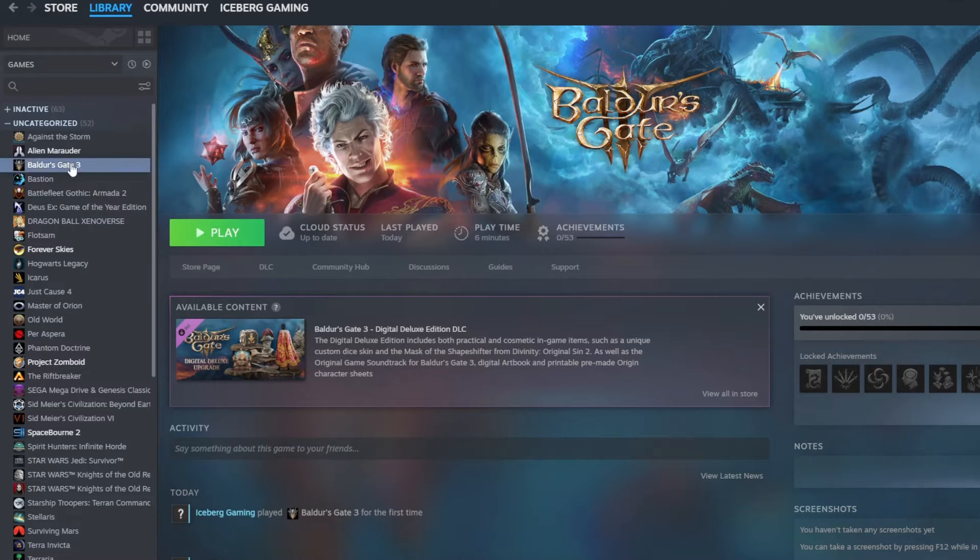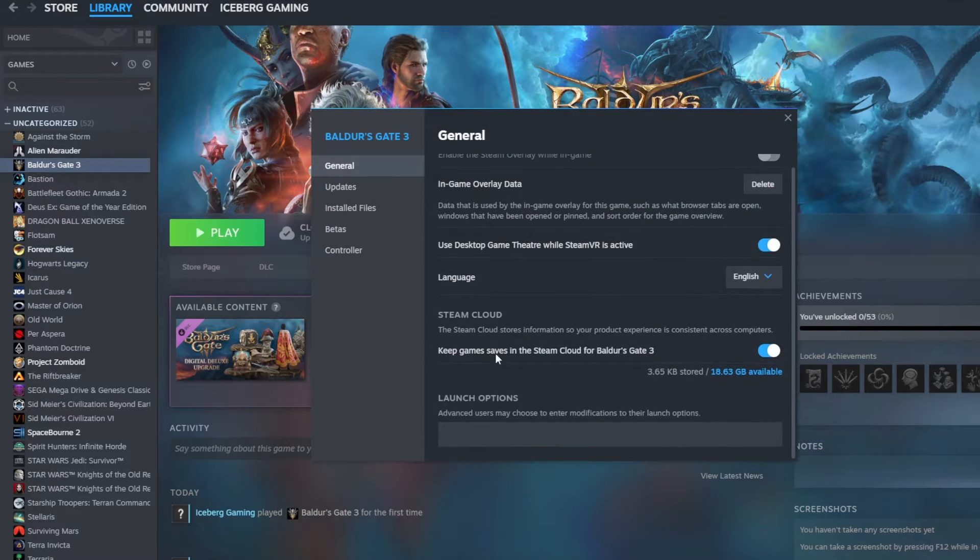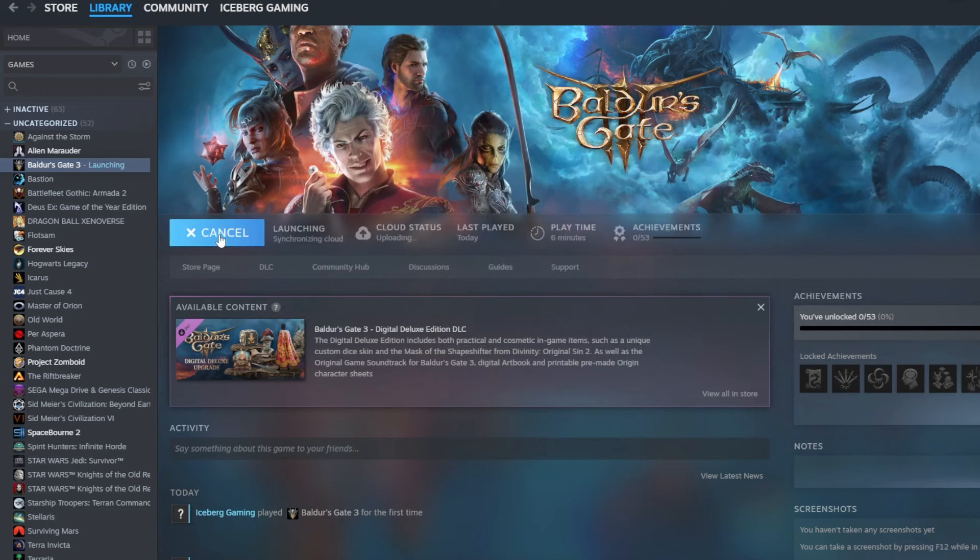To work around that, right-click on Baldur's Gate in Steam and go down to Properties. In the General tab, under Launch Options, type: --skip-launcher. Then close that, click Play, and it will load up without the launcher.